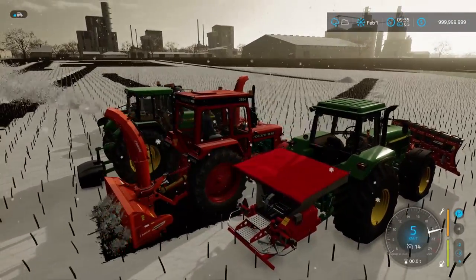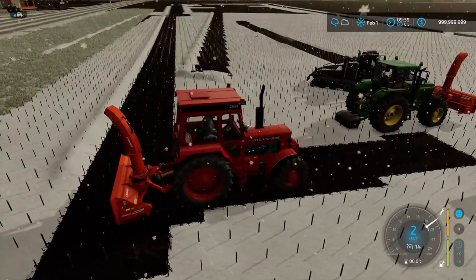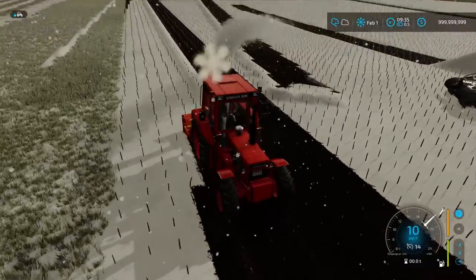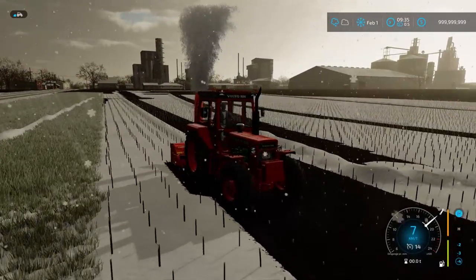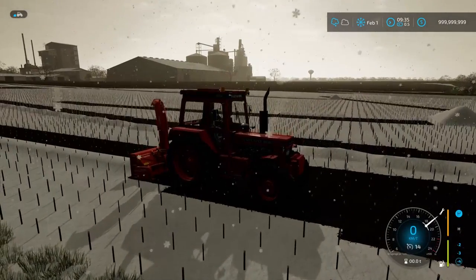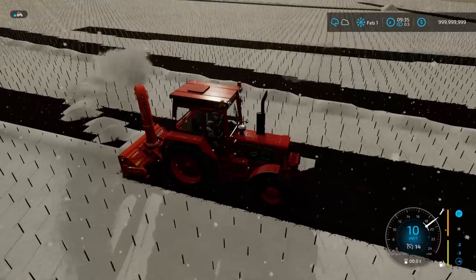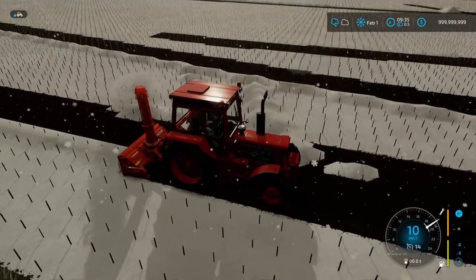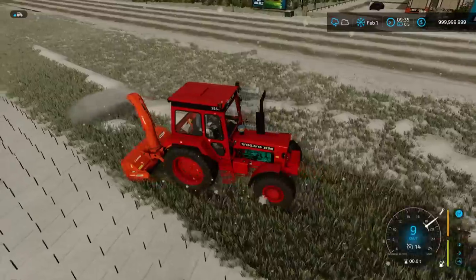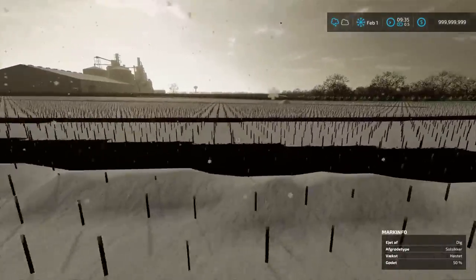Right here you can see that we're actually blowing away some snow, which is pretty cool. And also if you want to go ahead and stack it up, you can put the snow plow down like this. You can move it around, you can actually move it over there — you can move the snow wherever you want with it.